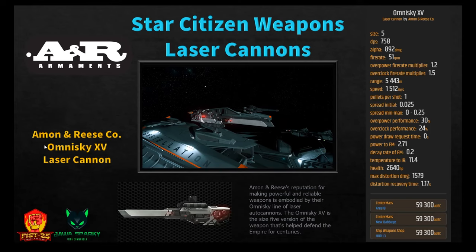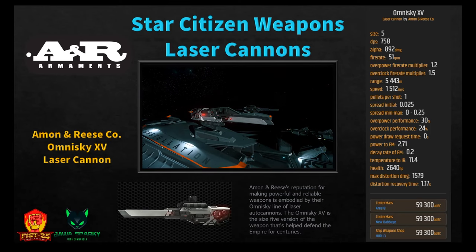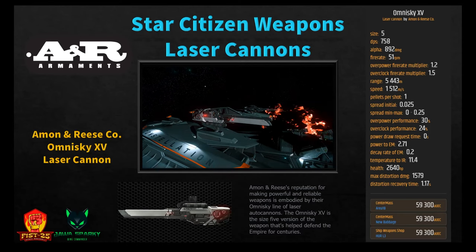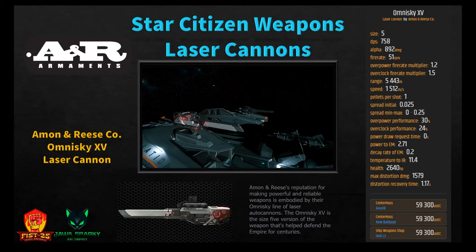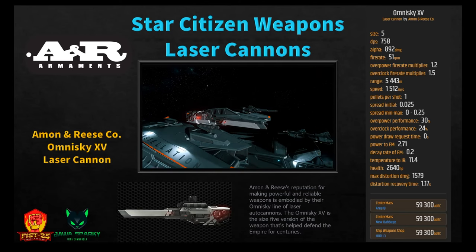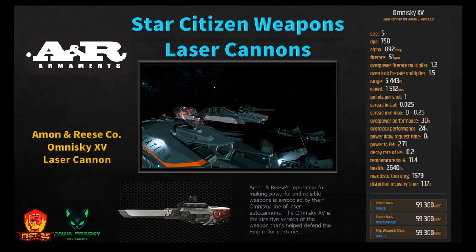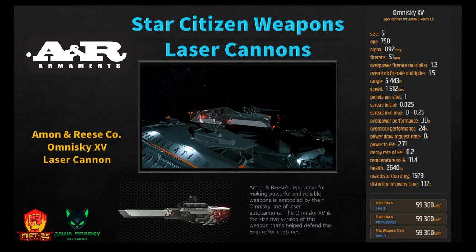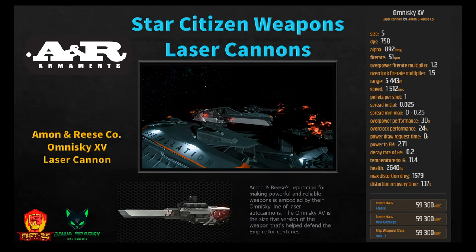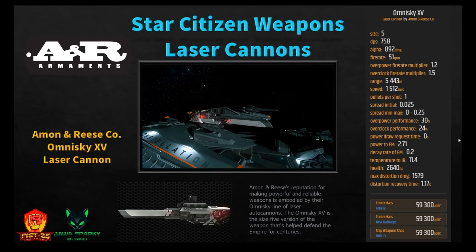The last size 5 laser autocannon is the Omnisky 15. DPS of 758 — the worst at size 5 — alpha damage of 892, fire rate of 51 RPM, range of 5,443, speed of 1,512, power to EM 2.71, temperature to IR 11.4 — very high. Pick it up at Area 18/New Babbage or Hurrell 3 for 59,300. It does pretty good damage and is lower in cost than the Bering, but it is certainly not stealthy. If you don't care about stealth and want to go loud and proud, this may be the cannon for you — though the Light Strike or Bering would still be preferable.